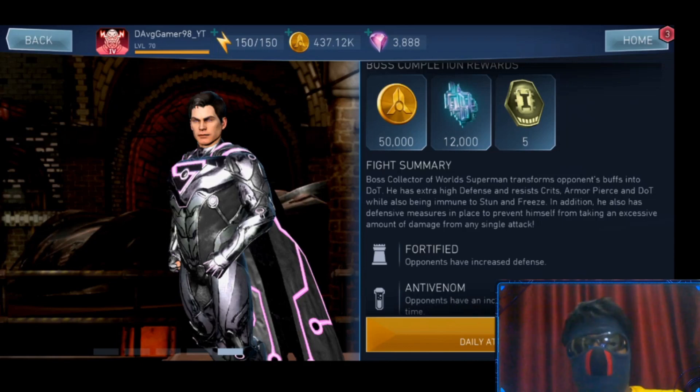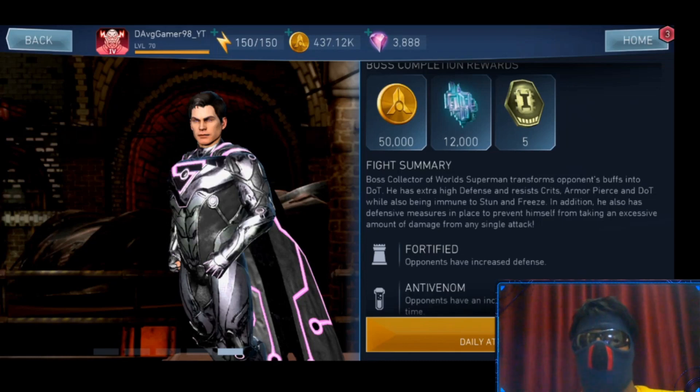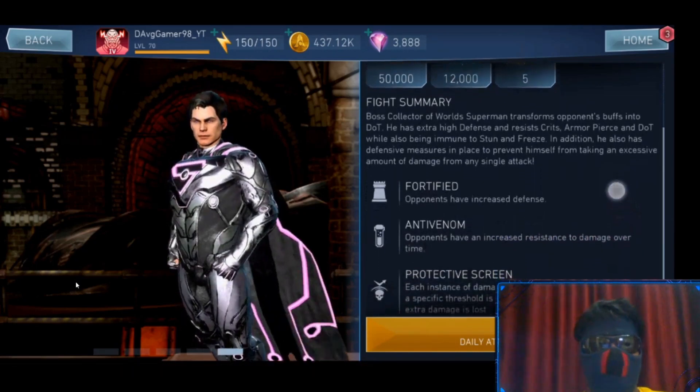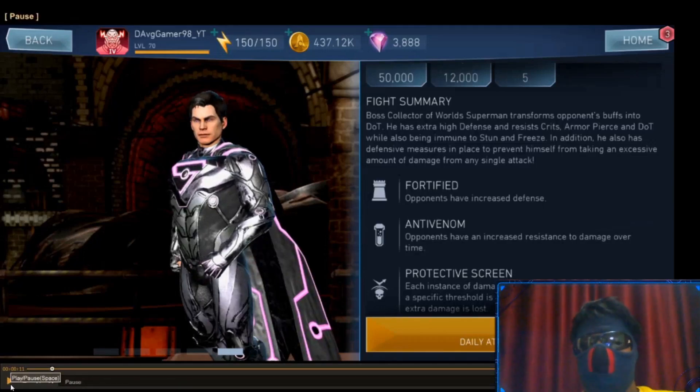Since Superman isn't going to take damage from armor pierce, you want to reduce his defense as much as possible. The reason not to use Doctor Fate is that he only reduces defense by 10% and that decrease does not stack — which is not the case with Batman Ninja Gorilla Grodd, whose defense reduction does stack. So you definitely want to use Batman Ninja Gorilla Grodd here.